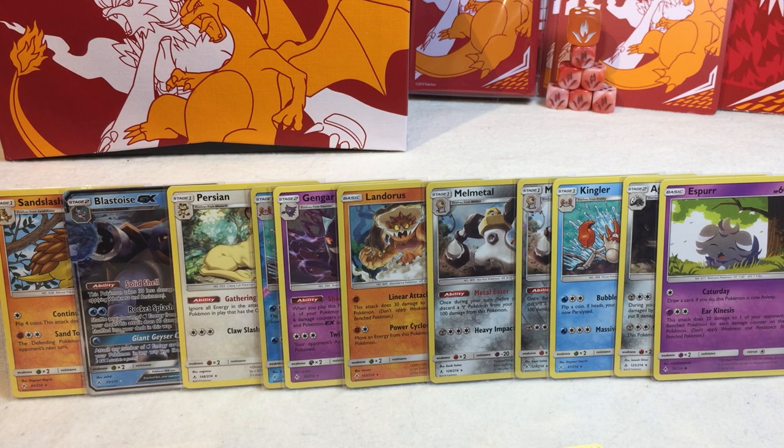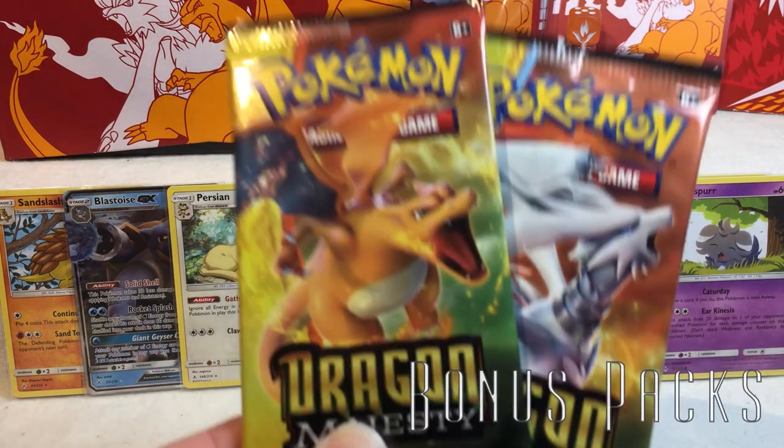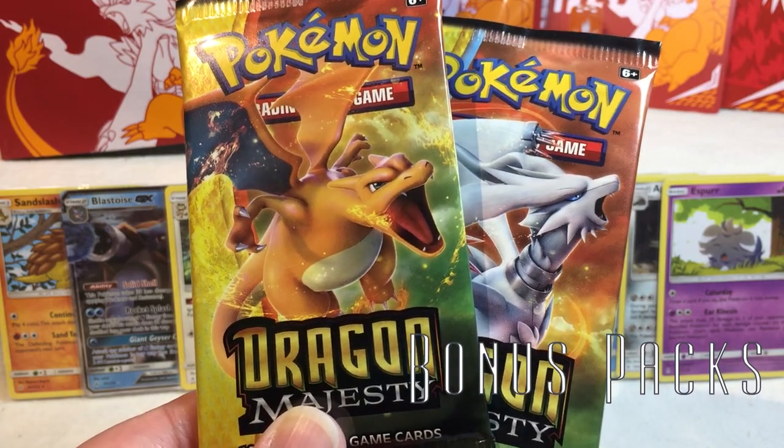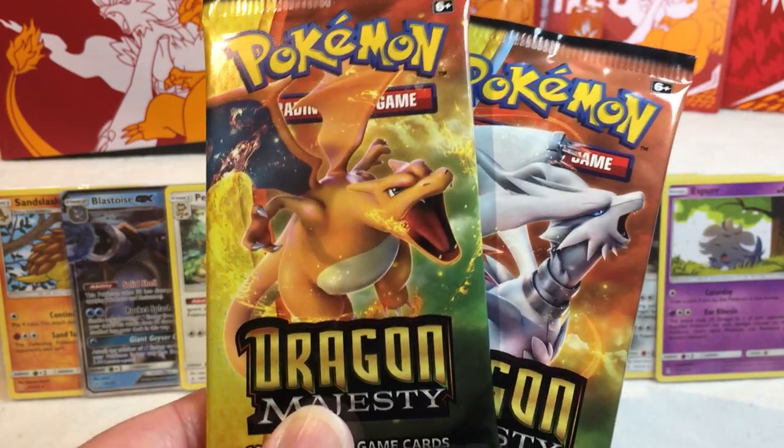Well, that wasn't great. We did get a GX card, which was pretty awesome. We saw way too many crab-flavored boobs, which is unfortunate. But we did learn Caturday is a thing in the Pokémon world, so I call this an all-around win. But now it's time for the bonus pack — a very on-theme pair of Dragon Majesty featuring Reshiram and Charizard.